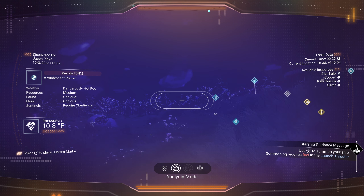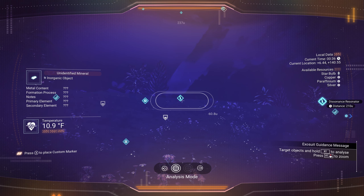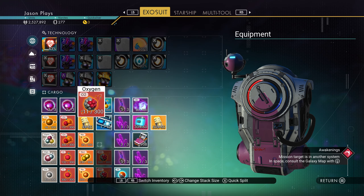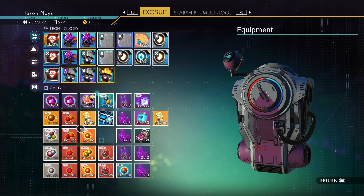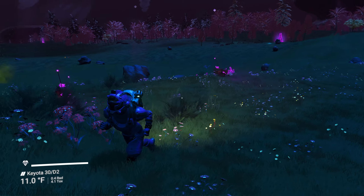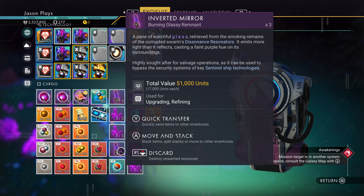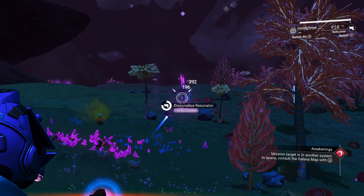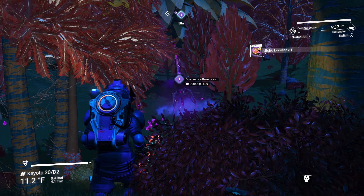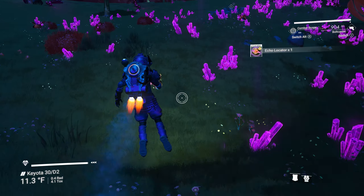Any grave markers? Nope. Oh god, I just fell down a hole. Another resonator over there — lots of resonators around here. No room, that's fun. I should call my ship. This resonator will give me either an inverted mirror or another chart — got a chart, I'll take that. And another echo locator! We're going to have a whole bunch of these charts — we'll be able to find a whole bunch of harmonic camps.